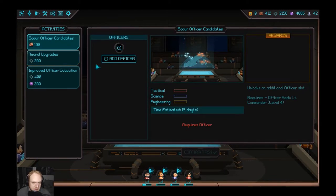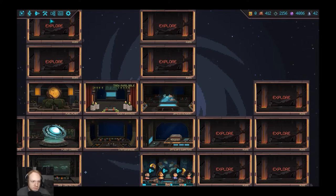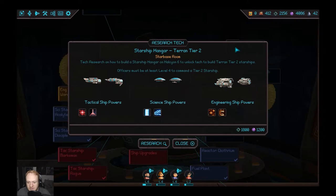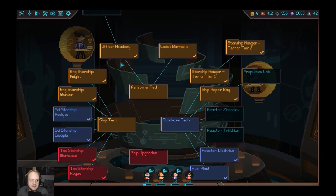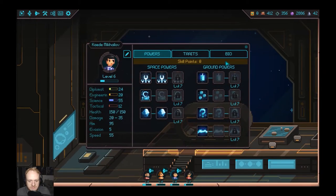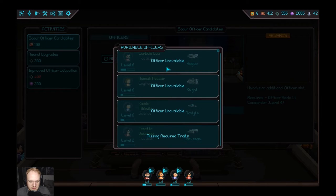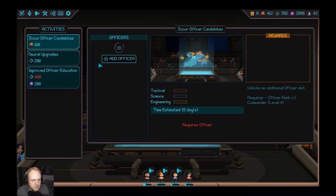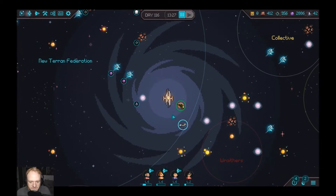In the officer academy we can train people. Oh, look at that — we can do our research for our tier two ships now. Let's research that. Sweet, so we're getting to the point where we can get tier two ships. Let's go ahead and make another officer while we're at it. We want to go to the officer academy and add an officer. Missing required traits — so that's a newer upgrade, and that would take a long time. Let's wait for our people to get back.